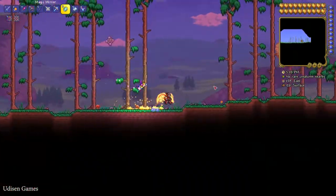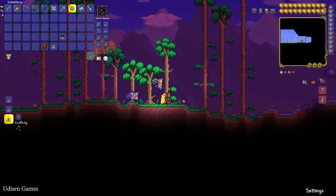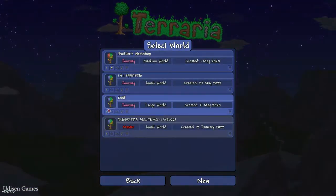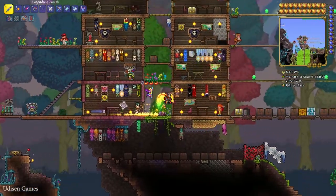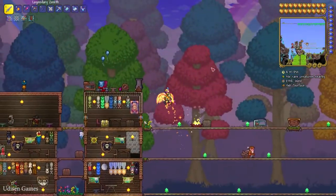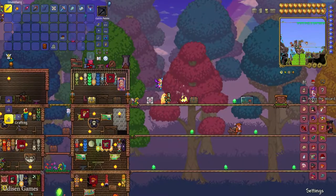You must collect at least eight different types of NPC. Go into housing and double check — if you see only one NPC in the list, it means you have only one NPC. In that situation, watch my previous video on how to obtain different NPCs. Remember, town pets also count as an NPC, and the traveling merchant also counts. For example, in this world we have around 20 NPCs.